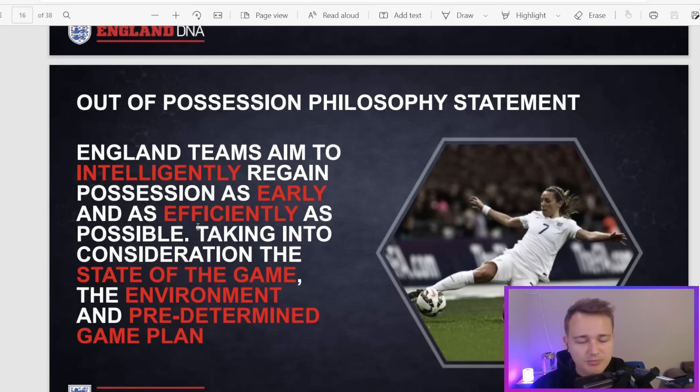The out of possession philosophy statement says England teams aim to intelligently regain possession as early and efficiently as possible. Stopping there - it's not just as early as possible, because that would just mean blitz them, counter-press, force force force. It's about being intelligent and making it as early as possible but efficiently. If you're playing a team extremely good at playing through the press, you might have to be more fluid about where you set your line of engagement. It goes on to say: taking consideration the state of the game and the pre-determined game plan. So it's too loose to say this is the way we apply it 24/7 whoever we play.